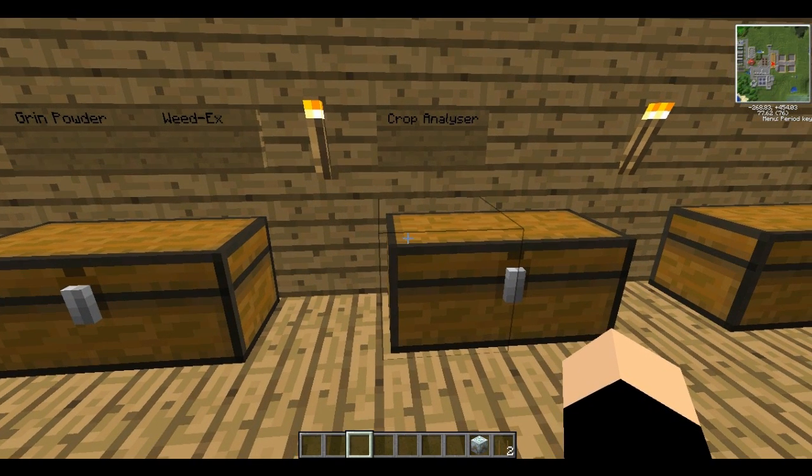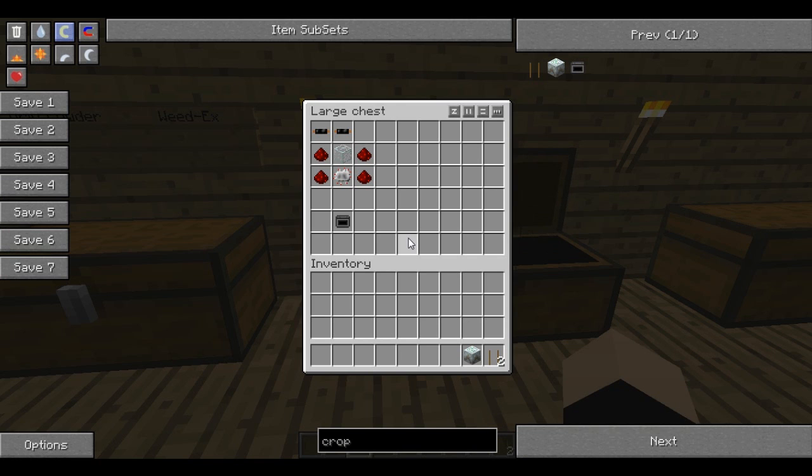Next thing you want to make is a crop analyser. When you get a seed packet, you can analyse it and it will tell you its properties. It's made from a couple of copper cables, some redstone, an electronic circuit, and some glass.